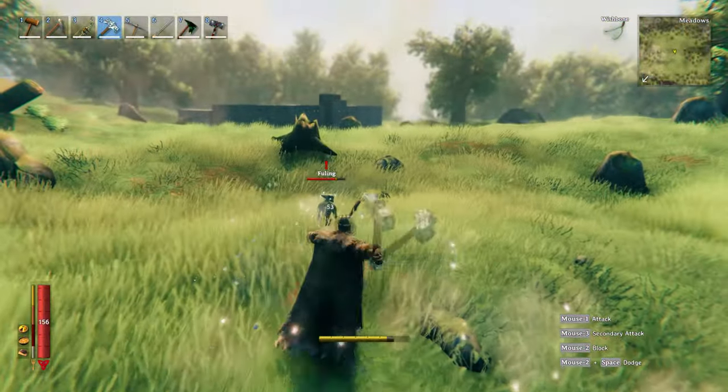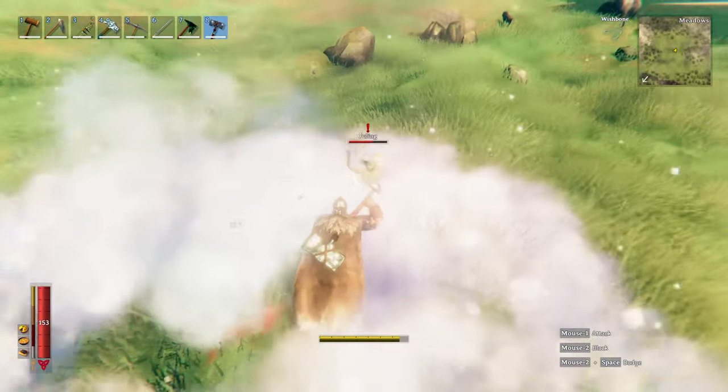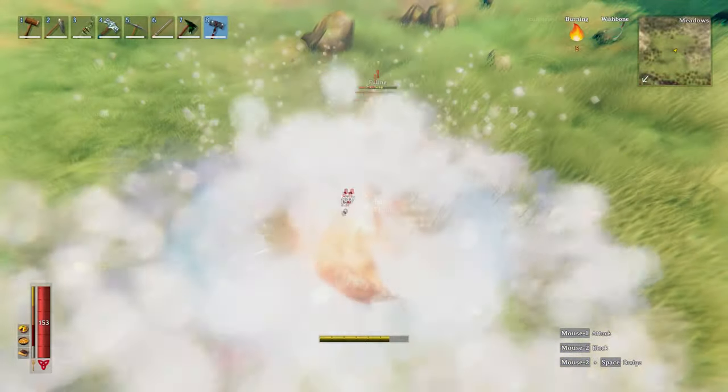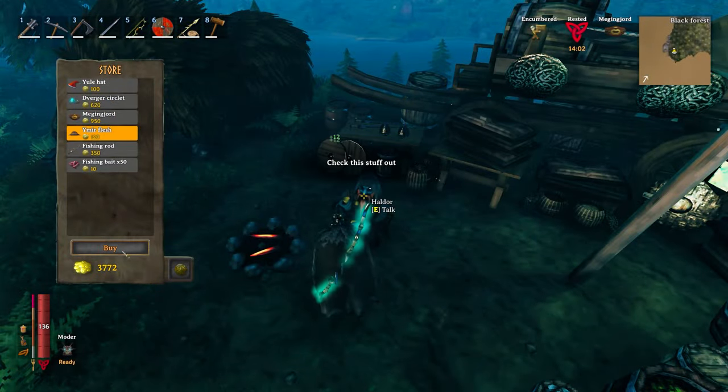Number 4: The Frostner and the Iron Sledge. As we've just covered Haldor, you can also obtain a unique resource off him called Ymir Flesh, which is used to craft these legendary weapons.